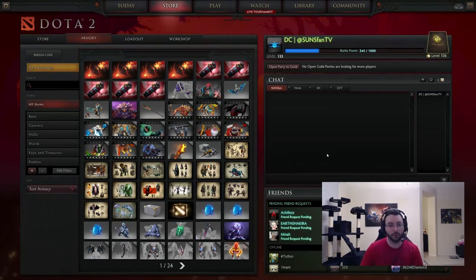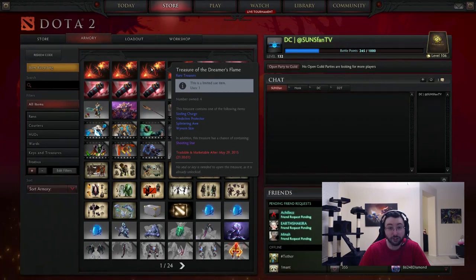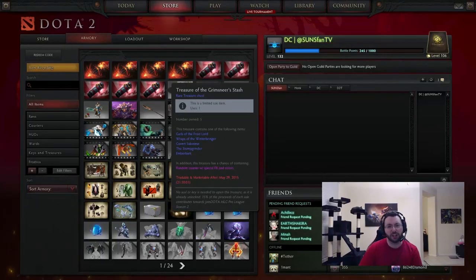We have a couple of chests to open since I have been gone. I've been catching up on a lot of stuff and there's been a couple chests that have come out. We have the Treasure of the Dreamer's Flame which just came out today — when you guys watch this it'll be yesterday. And then the Treasure of the Grimseer's Stash. One of the worst names.